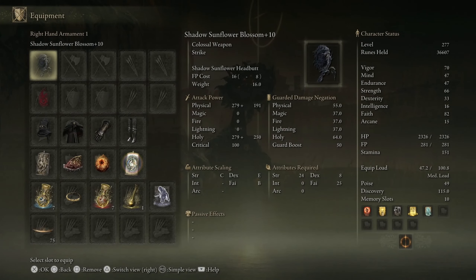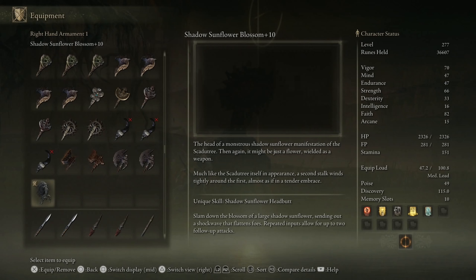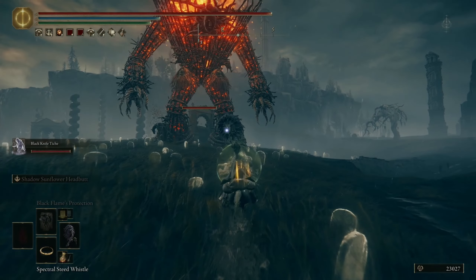I'm using Faith Spring build right now, so this is just perfect for me to try yet another weapon. This is the description and let's jump into the fight and see how I took this one down with this amazing weapon, which hits like a truck and has an amazing Shadow Sunflower headbutt that hits like crazy. It's also the first time I'm tackling the Fire Giant. Let's do it with this weapon.